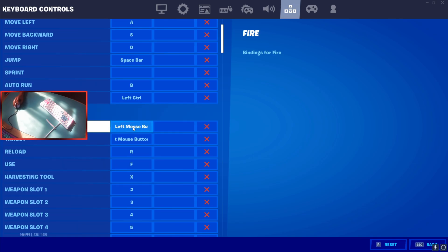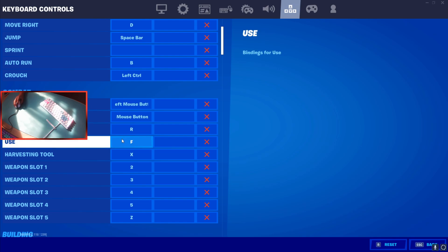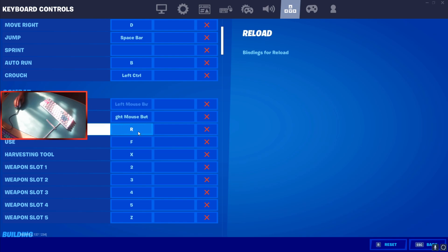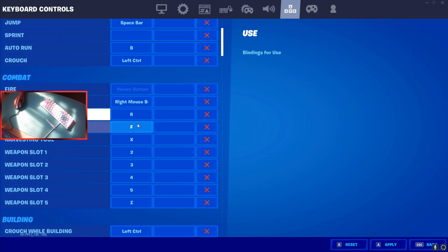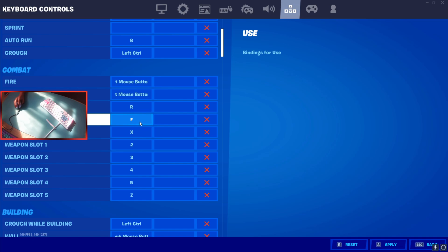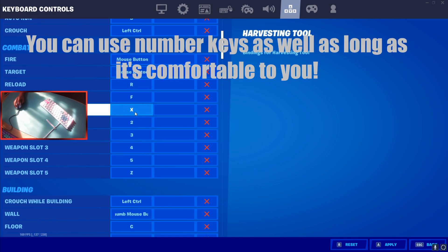For combat: fire is left mouse button, target is right mouse button. For reload I use R — some people use mouse button down or scroll up, but I personally prefer R. For use I have F; you could use F or E to edit. Harvesting tool I have on X because I press it with my thumb so I don't have to take my fingers off my movement keys.